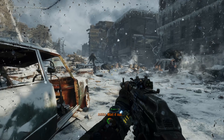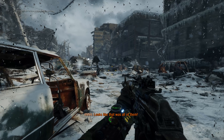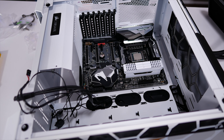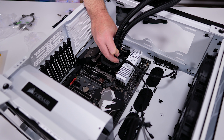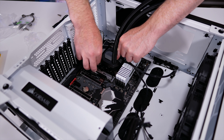For benchmarking, our standard GPU test rig was used. Built inside the Corsair Crystal 570X, it packs the Core i9-9900K clocked at 5GHz with 32GB of Vengeance DDR4 3400 memory. The latest AMD and NVIDIA display drivers were installed. For AMD, that was their Adrenaline 2019 Edition 19.2.2, and for NVIDIA, their GeForce 418.91 drivers.